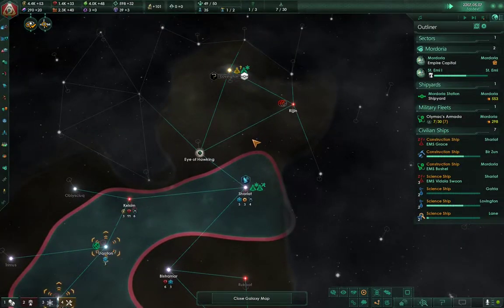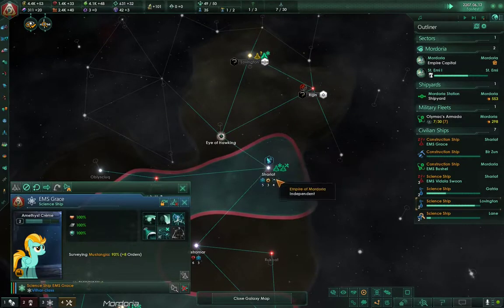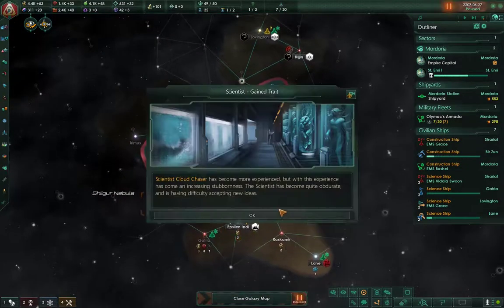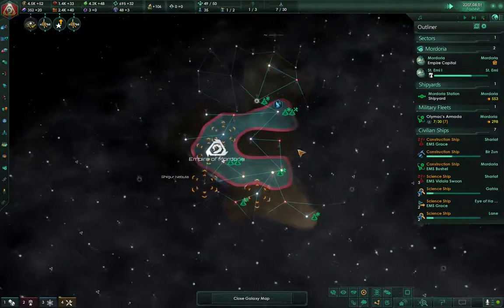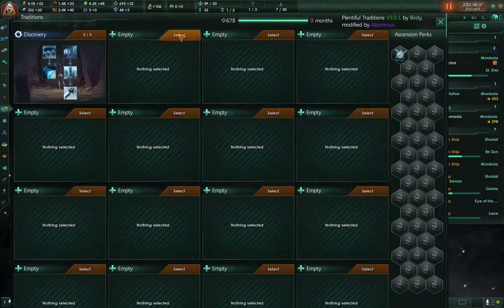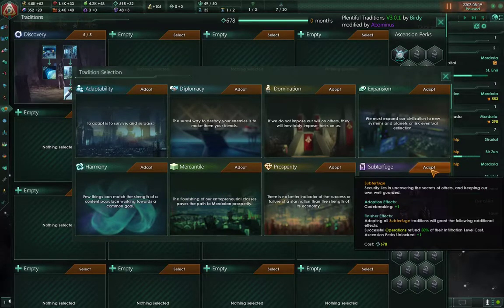Lovington — they just claimed this sector too. So it looks like I've got northern neighbors. We're gonna go ahead and get out of here before they close the border and send the ship back. That is weird — so it looks like for the moment I'll be expanding southward.